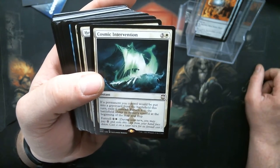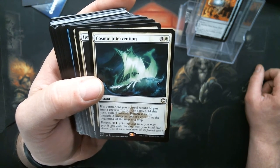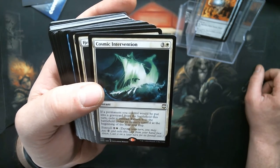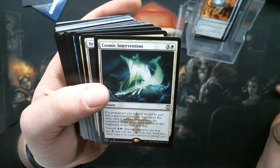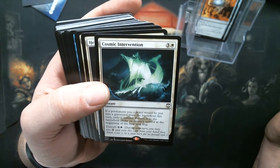Cosmic Intervention — this is a new card. If a permanent you control would be put into a graveyard from the battlefield this turn, exile it instead, then return it to the battlefield under its controller at the beginning of the next end step. So this saves your creatures from dying if somebody's going to kill them.